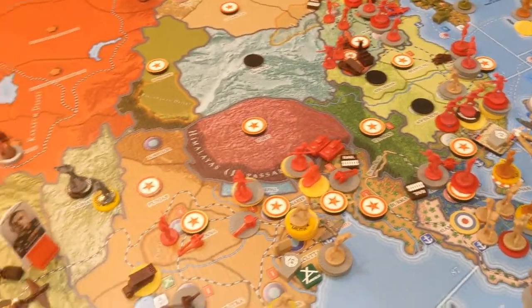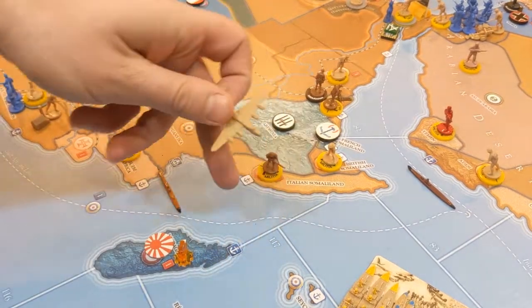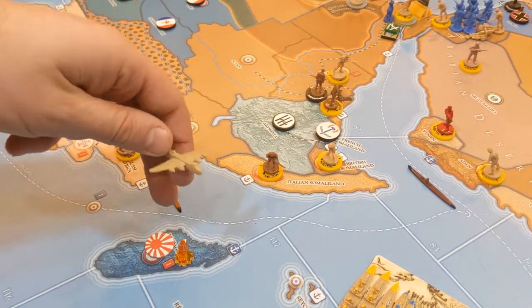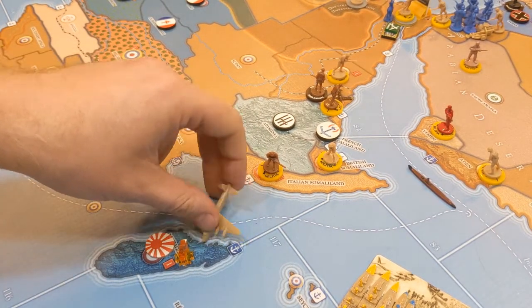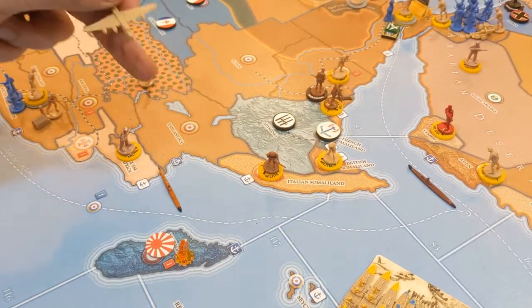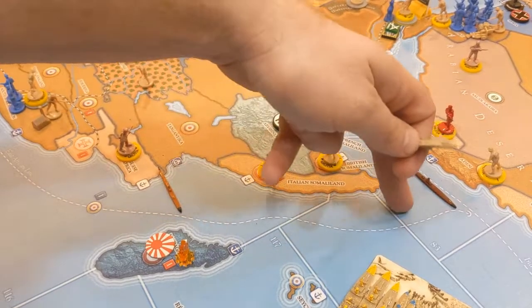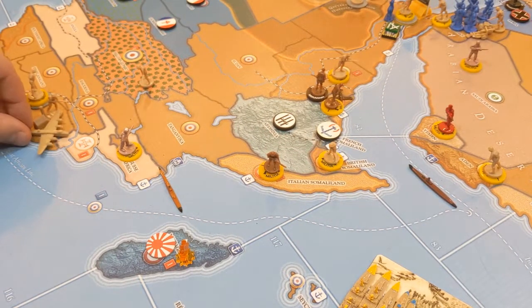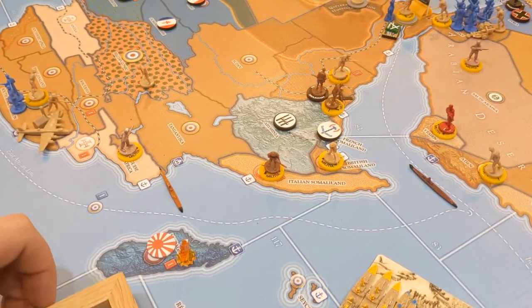Let's pan our view to this side of things. We have this heavy strategic bomber — it came one, two, three, four, five — and it still has a movement range of three, but it can't quite get there. I'm going to deposit it here in South Africa.